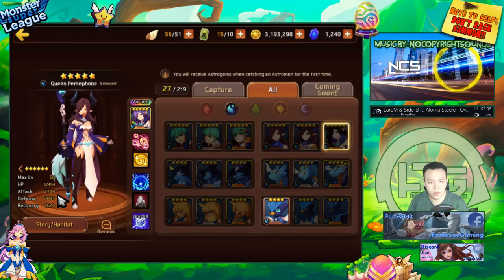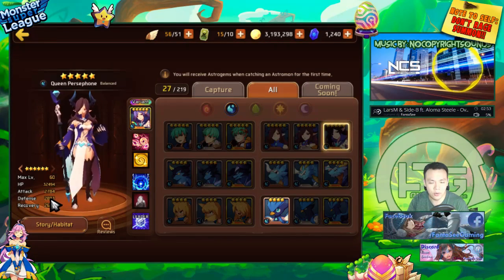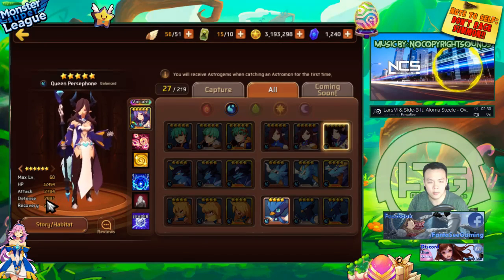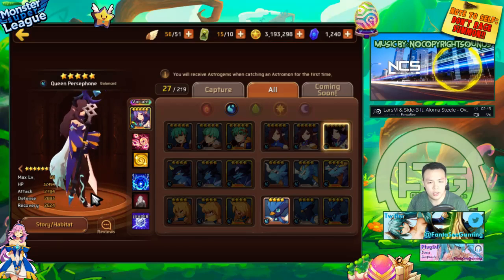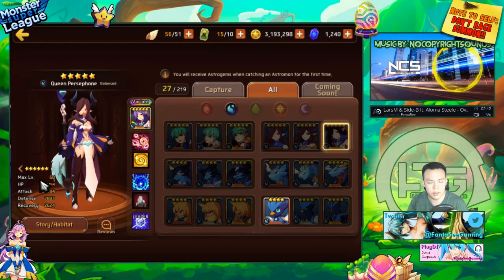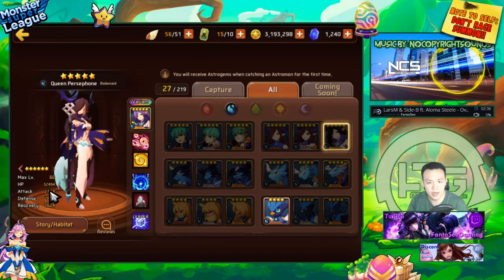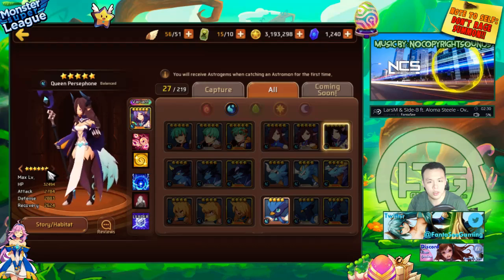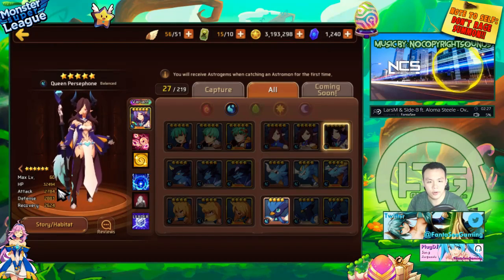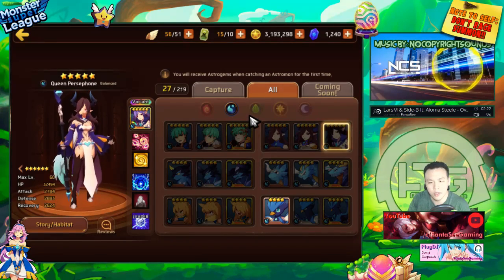Stat-wise she's really good — she's balance type, which is ideal. You want to build her full HP, but she has a little bit of attack from substats so she can do a bit of damage while healing every single turn. The ideal build would be HP type but that would make her way too OP, so the balance type is a fair compromise.